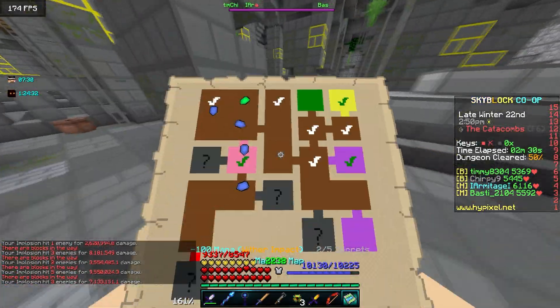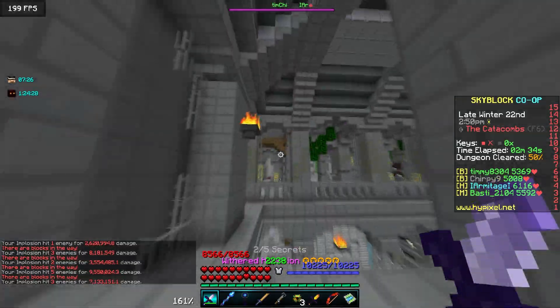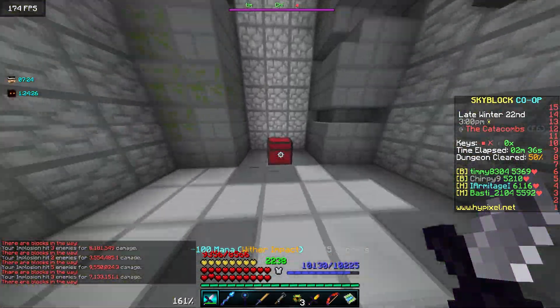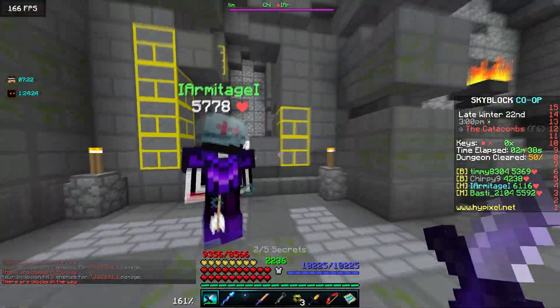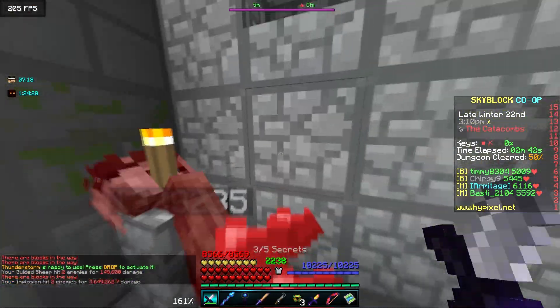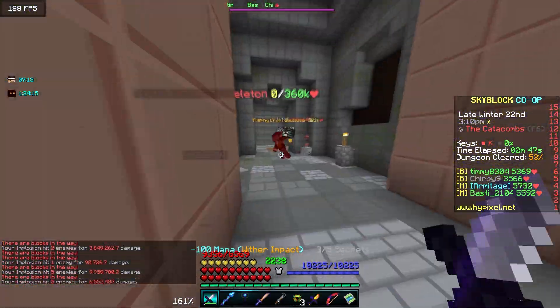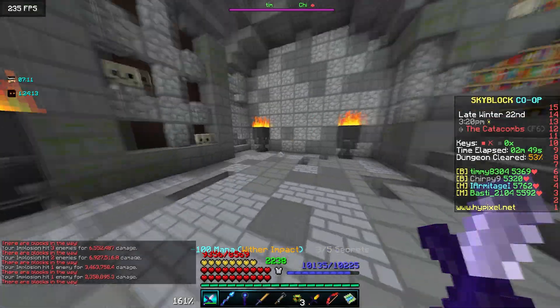I'm going to show you this whole run in its entirety because this sword is honestly just so fun to use and I hope it's fun to watch. We got a bomb chest — run for it! We can't get hit by it. You can also apparently blow up crypts with your homing sheep now if you are a mage class. That's a pretty pog feature they added into Skyblock.